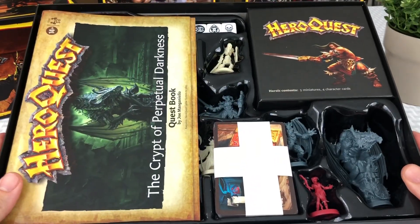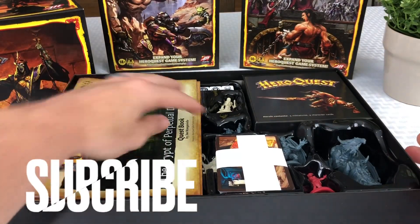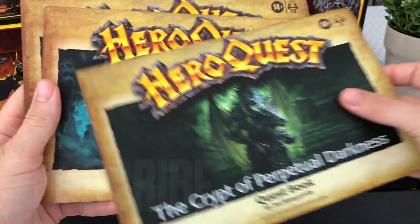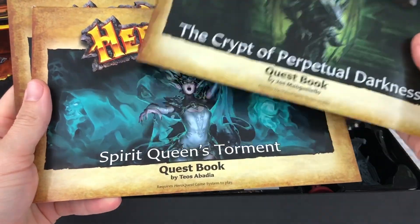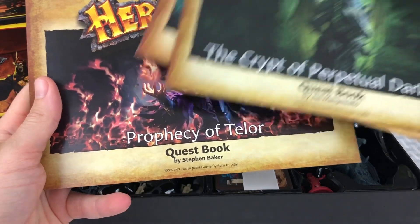In the rest of the box, here's all the rest of the contents. We are going to look through it one at a time. Please don't forget to subscribe, and hit that little thumbs up button — it really helps me out. Here's the quest books: Crypt of Perpetual Darkness, Spirit Queen's Torment, and Prophecy of Tellur.